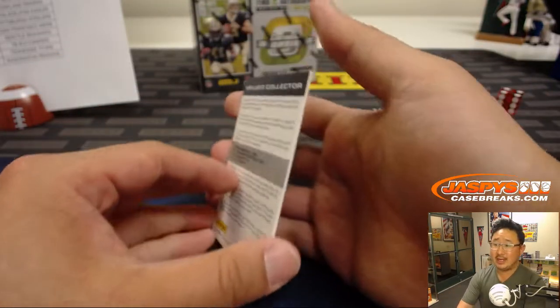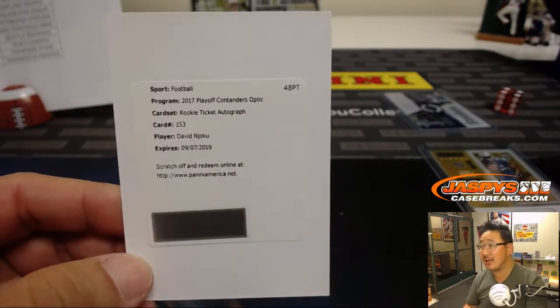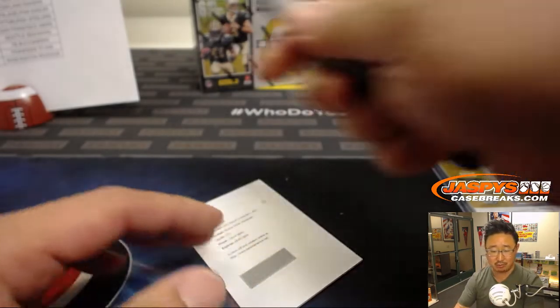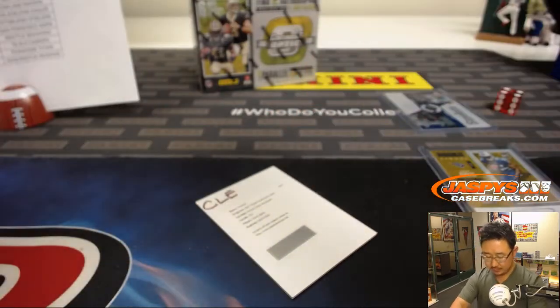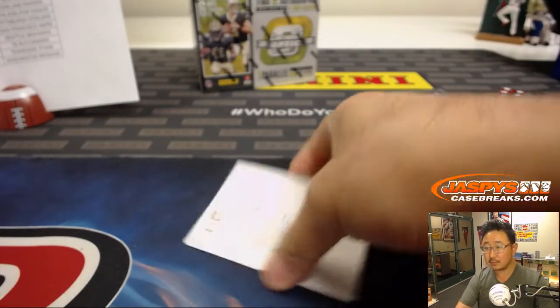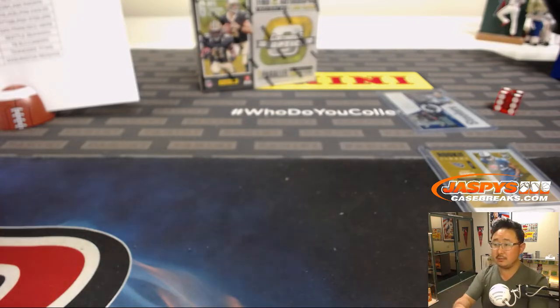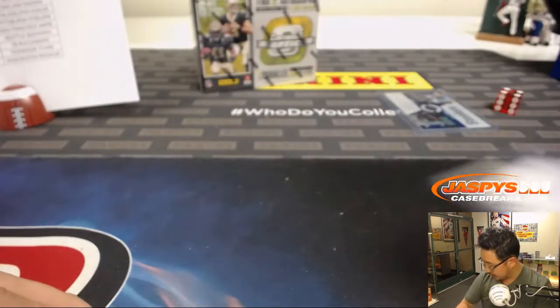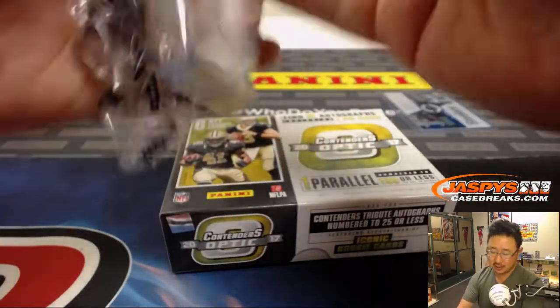The redemption is — bam! — David Njoku. That's also a good time to get this. Rookie ticket autograph, David Njoku for the Cleveland Browns. Isaac with the Browns. Nice. And the last box — this is a nice fun quick break with a lot of great hits, ladies and gentlemen. Last year's NFL draft class. More in the store. JazbeescaseBreaks.com.